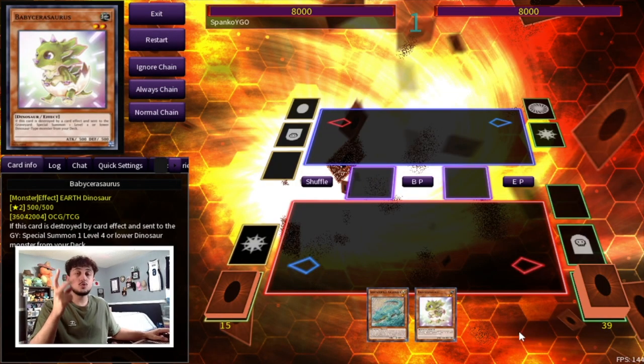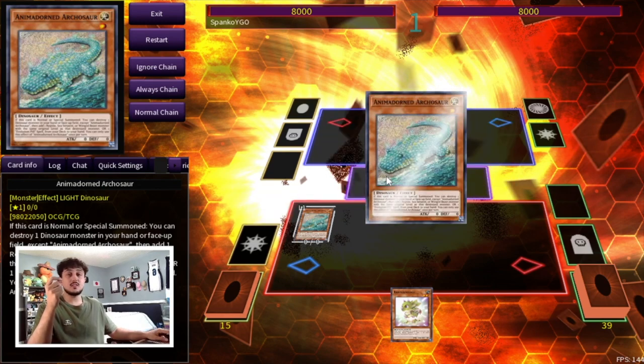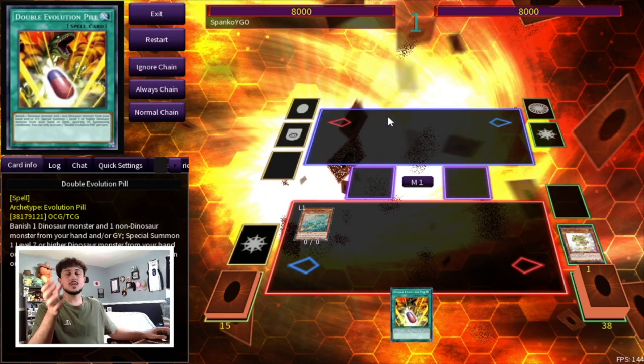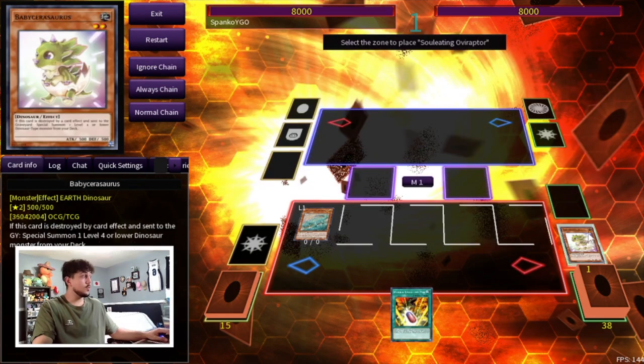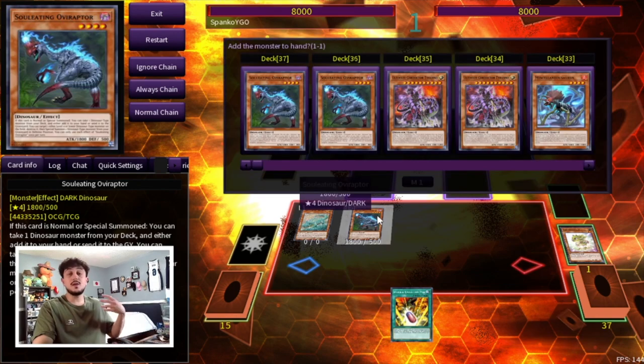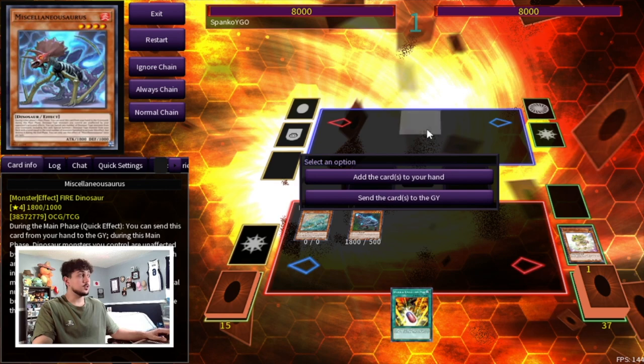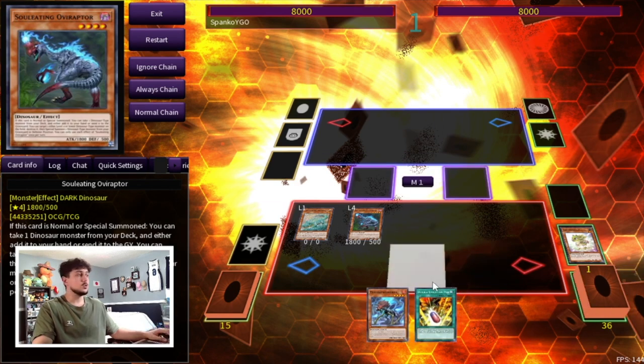Let's say you open Archosaur with a Baby instead. You Normal Summon Archosaur, activate its effect to pop Baby Sarasaurus — as long as you're destroying Baby there are a lot of combos you can do. Baby's effect Specials your Ovi Raptor, then you use Ovi Raptor's effect. Because you've already used your Normal Summon you can't search another Baby and summon it, so Ovi searches Miscellaneousaurus to hand so you can use its hand effect.